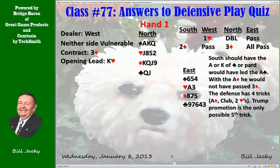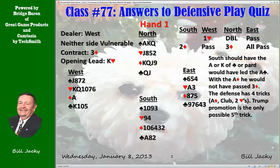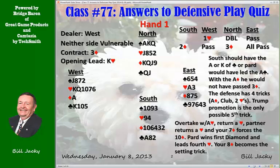The only way we can get our fifth trick is in trump promotion. How do we do that? Here's the whole hand. Overtake the King with the Ace, return a heart. Partner returns a heart and your Seven of Diamonds forces the Ten. Partner wins the first diamond and leads the fourth heart. Your Eight of Diamonds becomes the setting trick. Great defense.